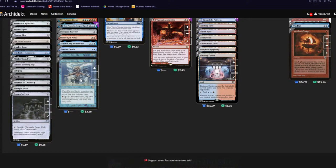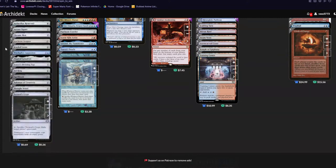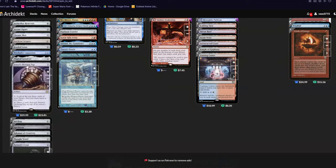Aetherflux Reservoir is really good for storm — cast a spell, gain one life for each spell you cast this turn. You're probably gonna be casting all the spells, so just nuke your opponents for infinite damage. Obviously stuff like Arcane Signet, Chrome Mox, Jeweled Lotus, Sol Ring, Talisman of Creativity — just little mana rocks because we need all the mana. And Sensei's Divining Top is perfect for this deck — you can always make sure you have at least one card to play.